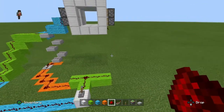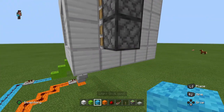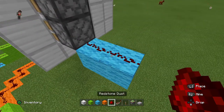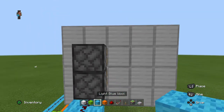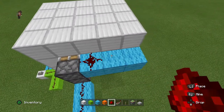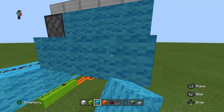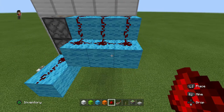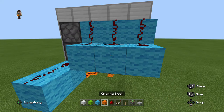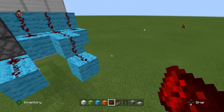Now we just need to copy this and do it on this side — this is the easy part. You put two blocks here, two redstone dust on top, then three wool right there, then any block with redstone dust on top. Put three redstone here, three redstone on top. In the center, go out then down one and use redstone dust there.